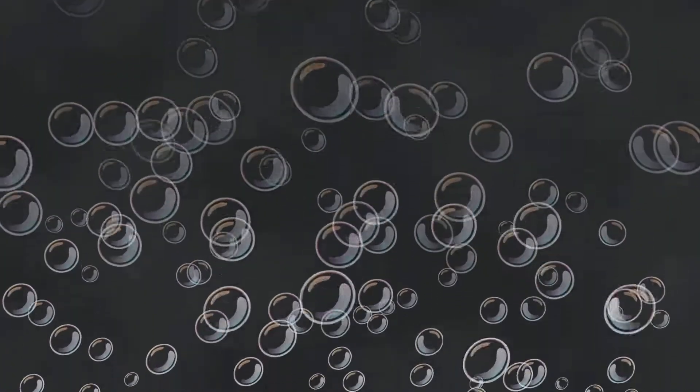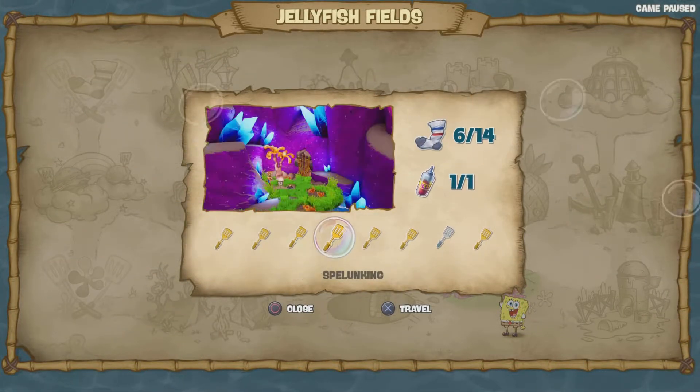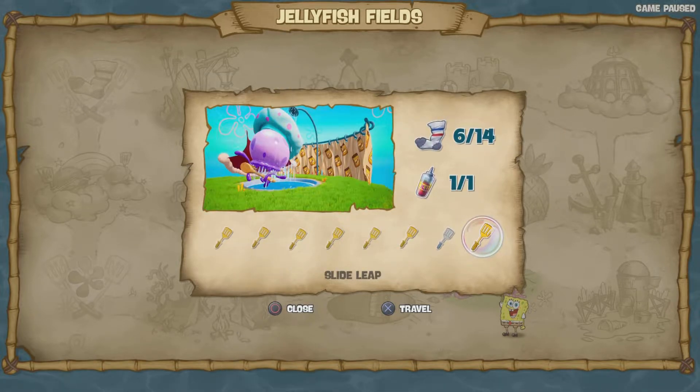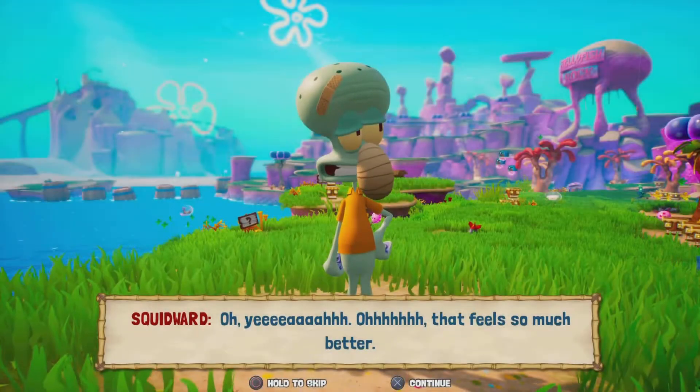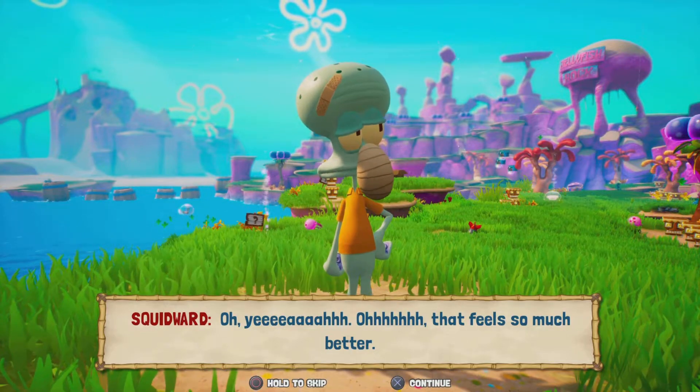So that's spatula number — let's see — eight spatulas, so it's eight per level. Wait, it says nine — why does it say nine? Okay, we got that one. Now we just need to give Squidward his jelly joe, whatever it is.